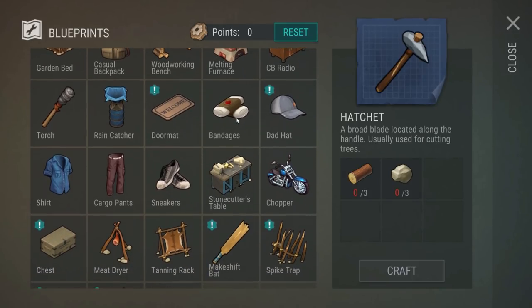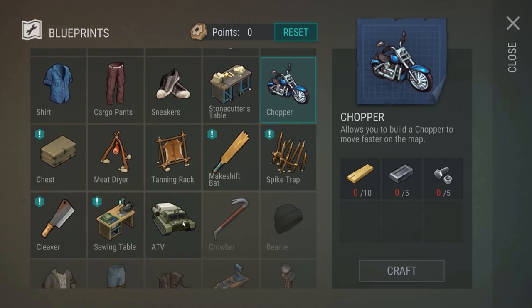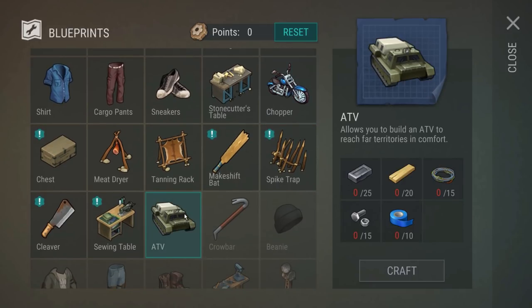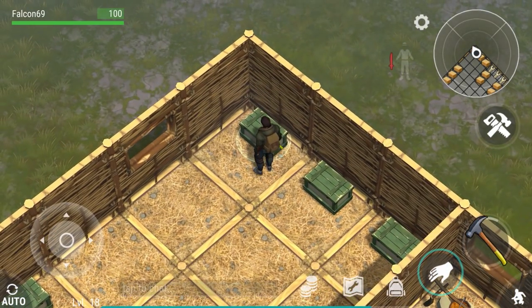I'm thinking about making the chopper, which should let me travel faster on the map, or even the ATV. The problem is I'm not sure if the ATV is implemented in the game just yet. If I create it and it's not implemented, that's a lot of supplies wasted. It requires 15-20 planks, 25 steel - I think I have all of this already. Let me check my miscellaneous box.